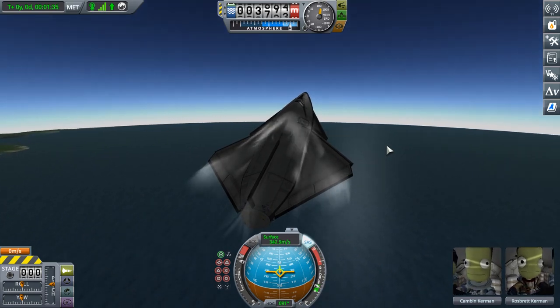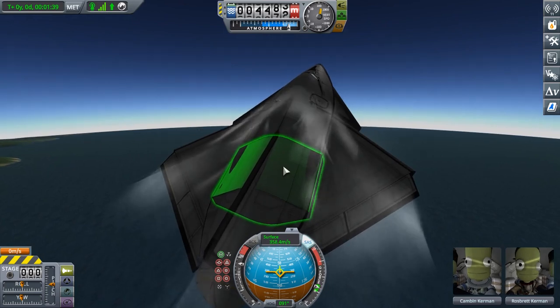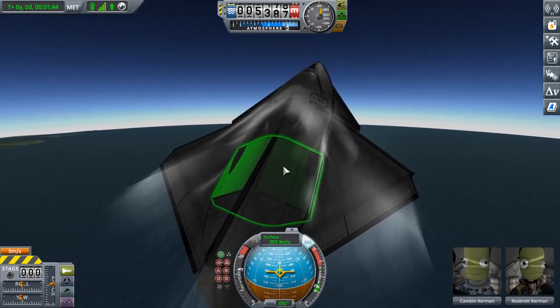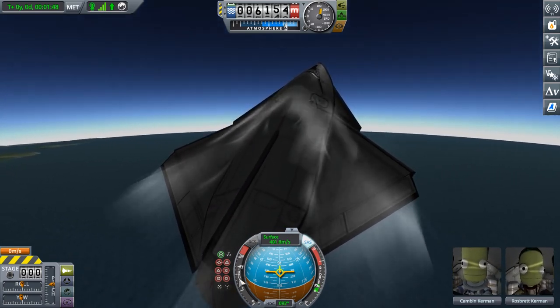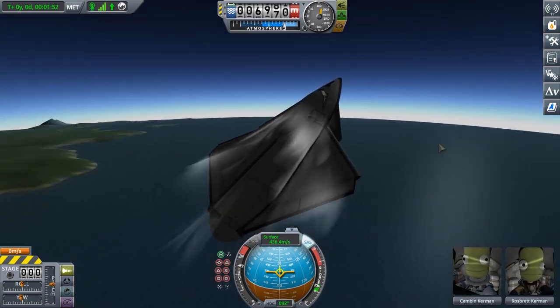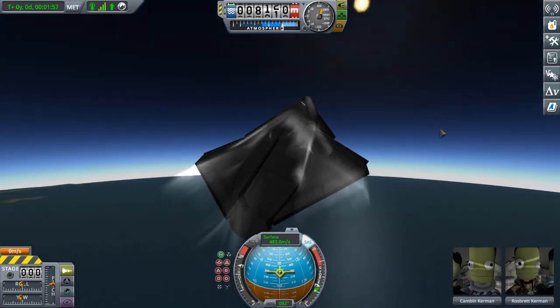The second thing is that the response — how much force you get out of these things — depends on the exact distance between them. As you can see, my G-force indicator here: the throttle response isn't linear, and there's kind of a sweet spot. Above it or below it, it starts to scale down and you don't get quite as much thrust.